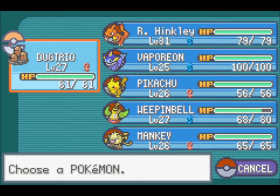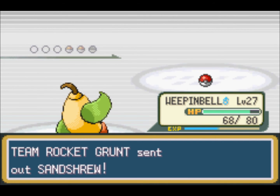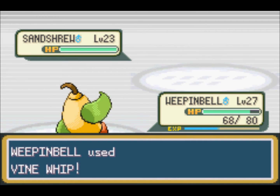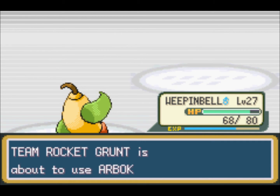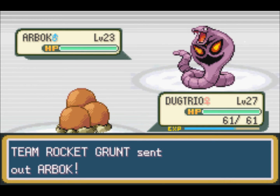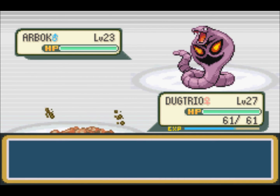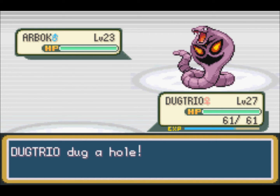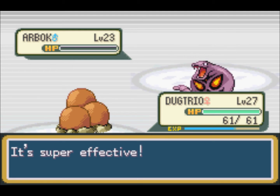He's going to use a Sandslash, so I will throw out my Grass type again. Back to the ground type — this, of course, being an Ekans form. And of course it has Intimidate. But like with the Ekans, I'll just dig it. Critical hit! Awesome — that takes care of this guy.